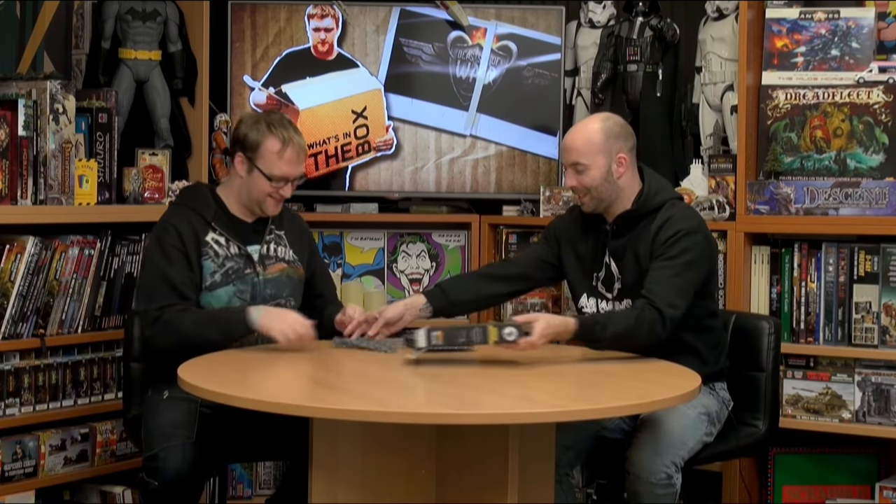So let's crack open the box and have a look at what we get. How many do we get in this? Eins, Fie, Drei — a lot. We get a lot.